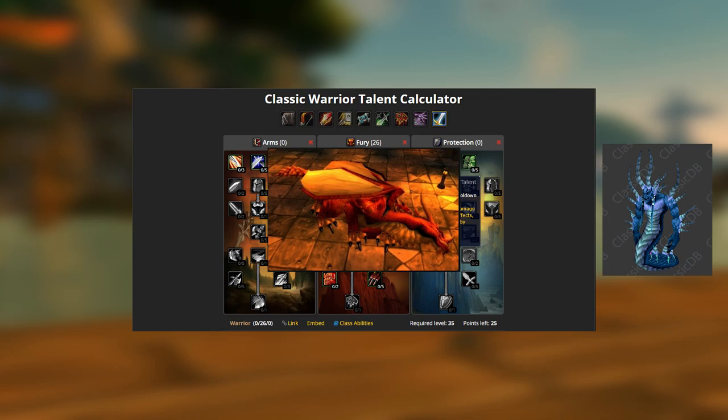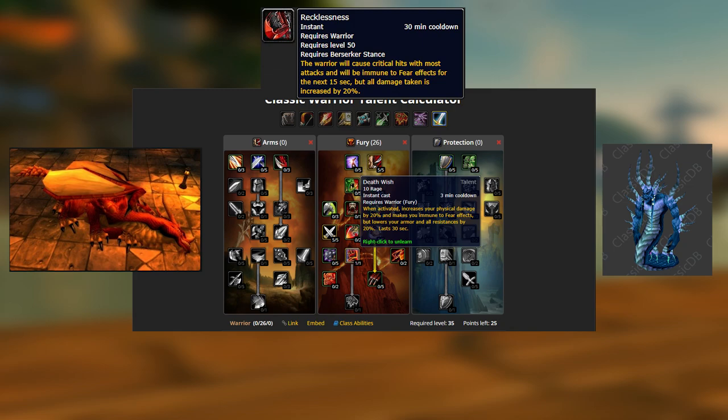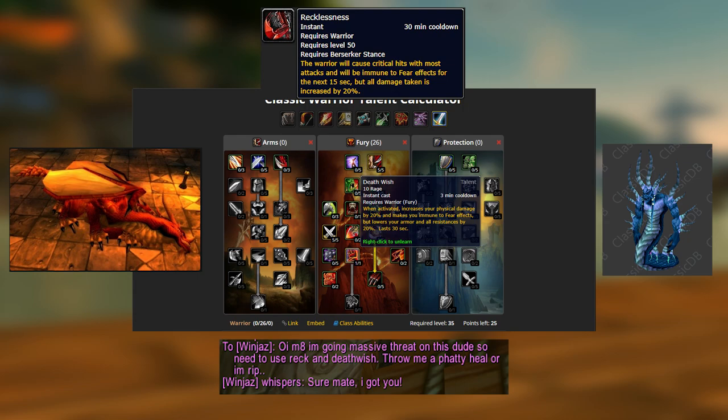Another good example is Veil Straz — I pop Recklessness and Death Wish, which gives me insane threat generation. I only do this because I know my healers can handle it and they know I'm going to do it. Don't pop big threat cooldowns like Recklessness and Death Wish and expect to survive out of the blue. Communicate with your healers and let them know when you have to go all out for that big threat increase.